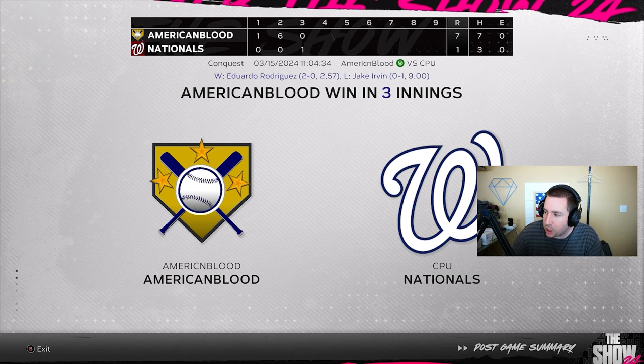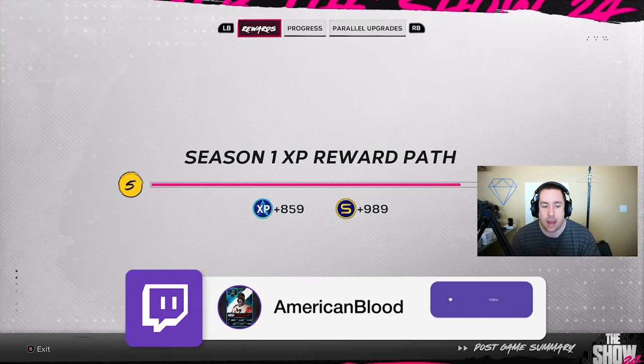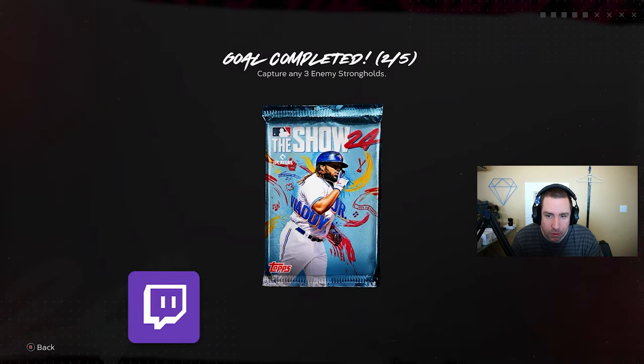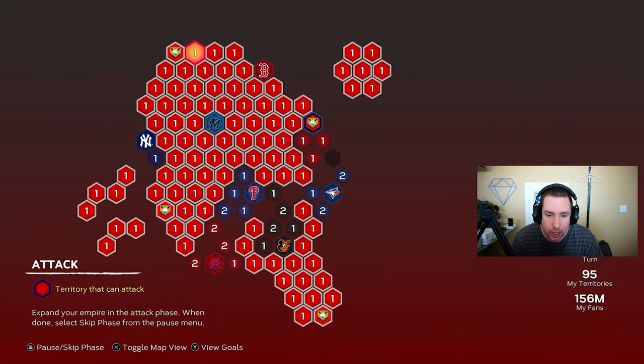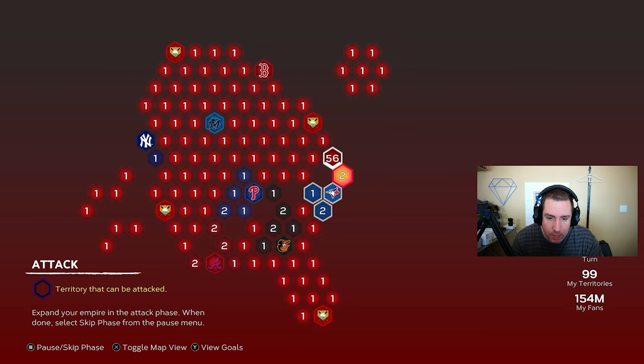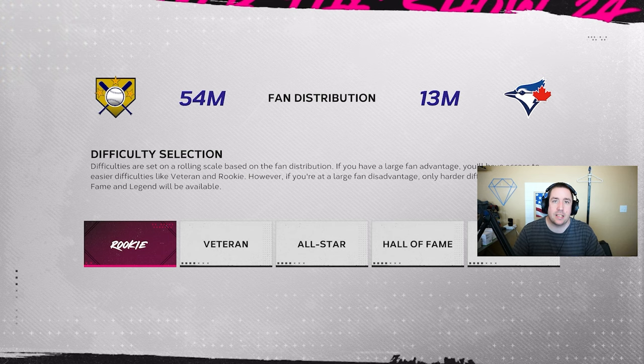We beat the Washington Nationals and we're moving on to our next battle. We got a pack there too. Capturing any three enemy strongholds gives you a goal completed — which is also a pack. Found a hidden pack in a regular territory as well. We're going to keep going until we get to the Blue Jays and then play them on Rookie difficulty.